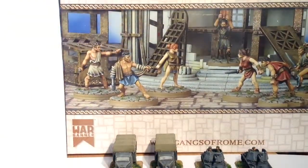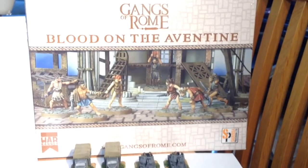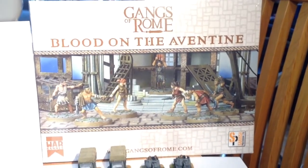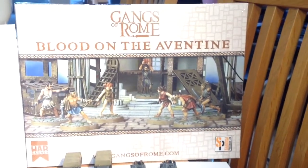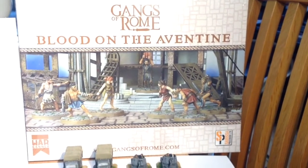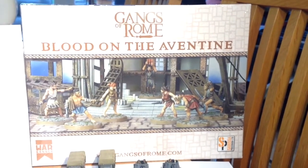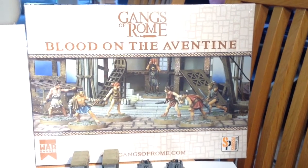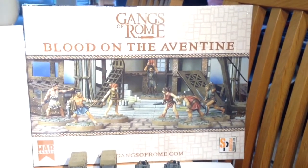What else have we got today? Well, something else that came through the post — Blood on the Aventine, Gangs of Rome. The starter set. It did look very good, it did look interesting, and the starter set looks like it's got some good stuff in it. So I went wild and got myself Blood on the Aventine. I'll go through that in another video to see what we've got, and if we can get a game going just to give a video demonstration. There is already online a video by the guys from Gangs of Rome that takes you through all the games — well worth a check out.